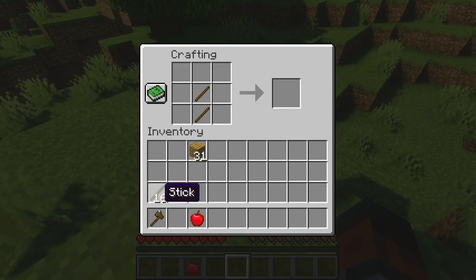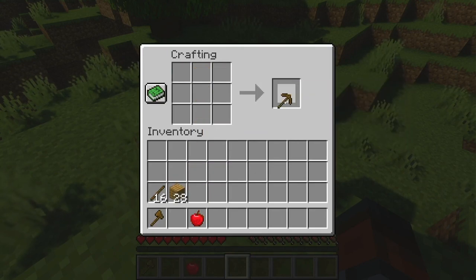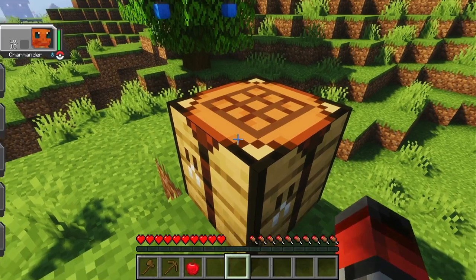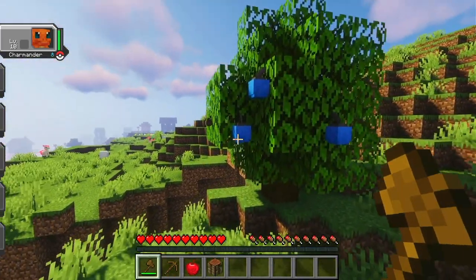Okay, so we have a wooden axe and we'll make a wooden pickaxe, then try to get some stone. I don't think it's worth making a wooden shovel. Let's get these apricorns.